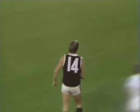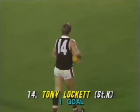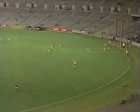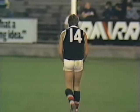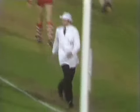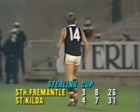Kick by Lockett — that's... oh, hit the post! So the difference now five points. Four goals 7-31 St Kilda to South Fremantle 3-8-26. Waiting for the ball to come back into play. Carter drives it out to the outer side of the ground to the half back flank position — and there's just about a mark. It'll be a free kick to Borthwick but he says play on. As the ball is finally driven up there by Hart — it's a good pass, and marked here by Matera.